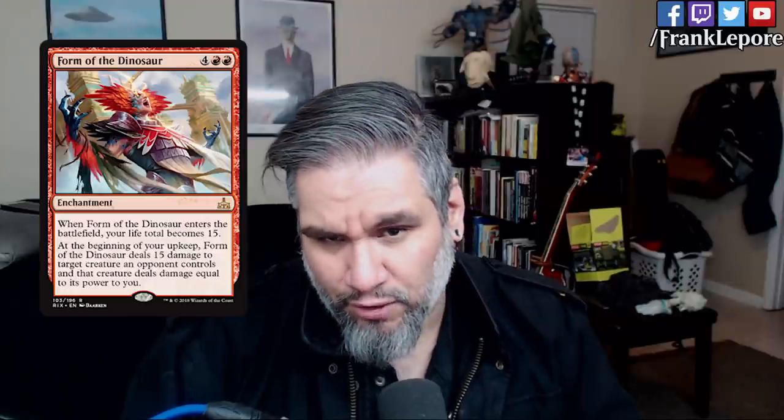This card is very, very interesting, and I think it's a lot stronger than people are giving it credit for. If you're at 2 life and you play this, you've gained 13 life, and you would be dead to any 2 damage anyway at that point. Being able to just pick off the opponent's creatures basically makes it so your opponent gets one attack with their creatures and then that's it. It's similar to having a weapon in Hearthstone, where you attack a creature with a weapon and it deals damage to you. Form of the Dinosaur is always going to kill anything with 15 toughness or less, and you're going to take that much damage. Yeah, it's probably going to kill anything - it's the same as if they were just able to attack with it once and then it dies.